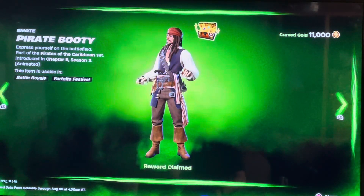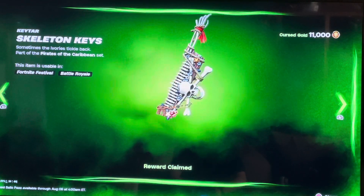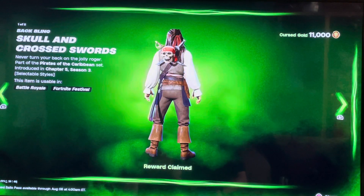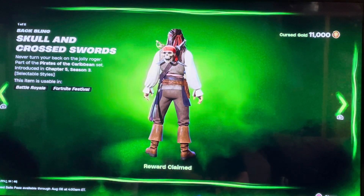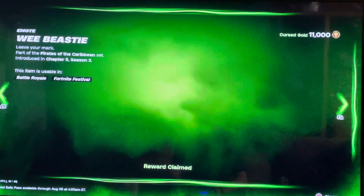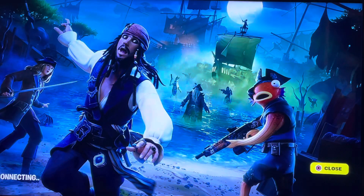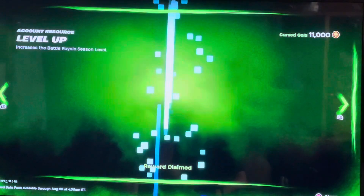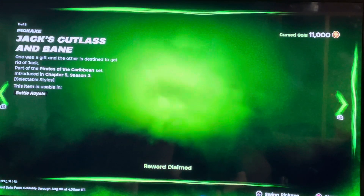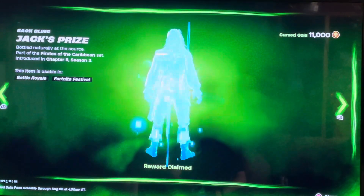So, Pirate Booty — filler. Skeleton Key for Fortnite Festival if you're into that mode. Level Up Token, that's pretty nice. The Backbling Skull and Cross Swords, which has two styles. Another Level Up Token. Spray — filler. A loading screen, which is what they teased — pretty cool. Another Level Up Token. Jack's Cutlass and Bang, which also has another style — I don't really see a difference. Level Up Token.